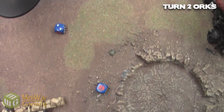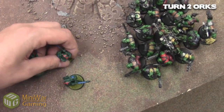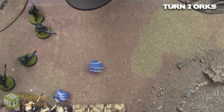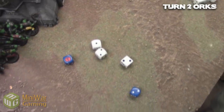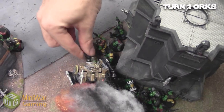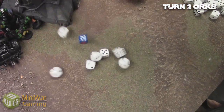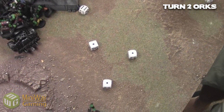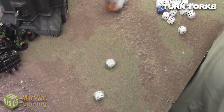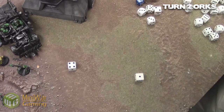They still need to take a leadership test — they fail and fall back four inches right beside my Orks. The other guys pass their leadership. I assault his commander: he overwatches and kills one, I only charge three inches through difficult terrain — model by model now, not the whole unit. Fortunately I don't fail any dangerous terrain tests, which is great. He tries to challenge me but I kill him outright and consolidate five inches forward.